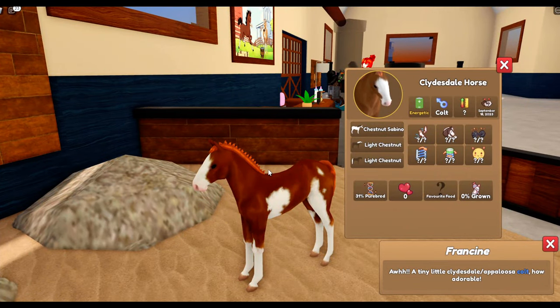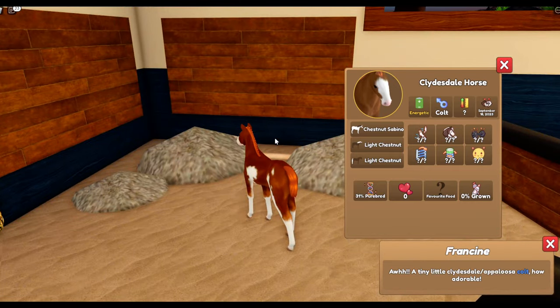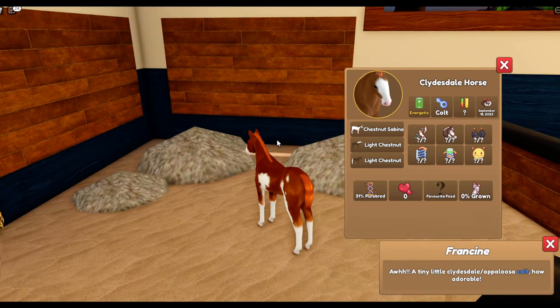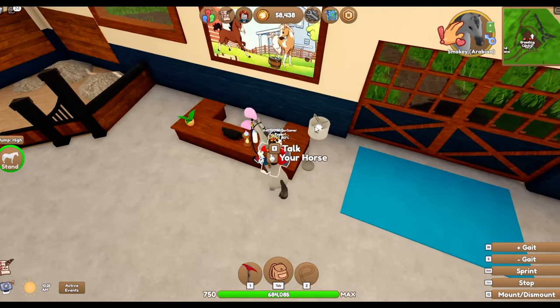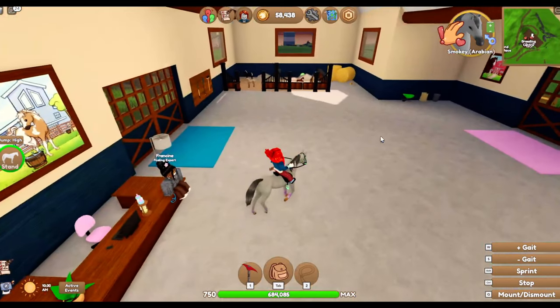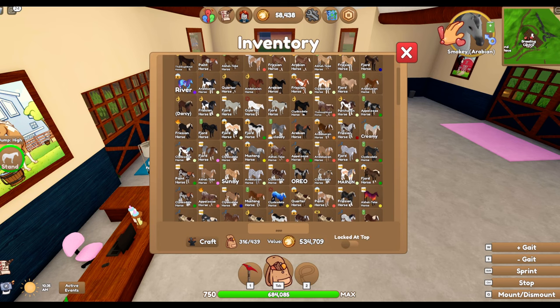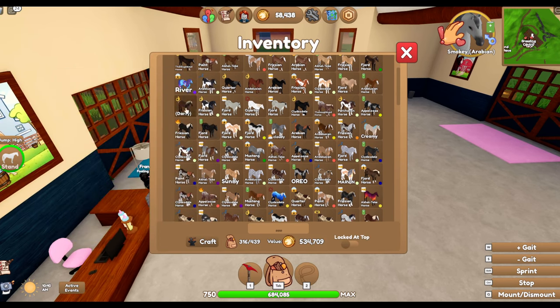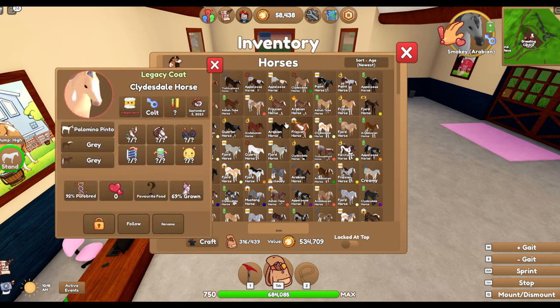It's just a Clydesdale but it's not a spotted one. Okay, so today's not the day. But another time - it means we can try and get a spotted Clydesdale another time, maybe. So look how cool this cross coat is - that's a legacy coat. Yeah, let's do legacy coats onto Clydesdales next.